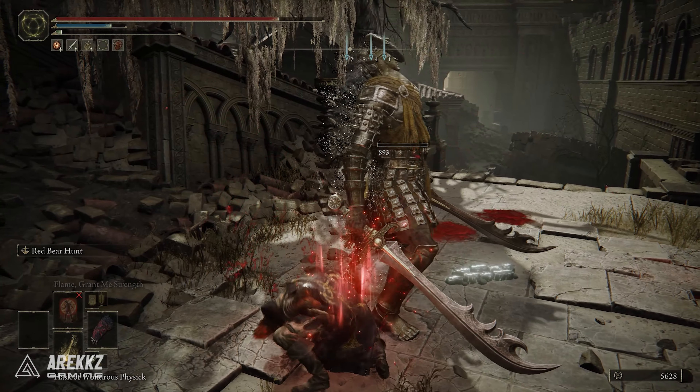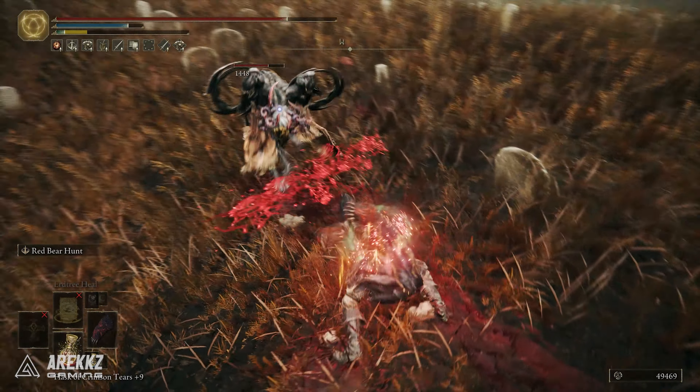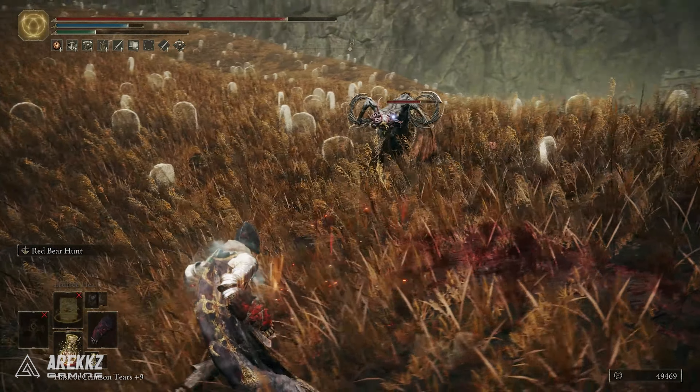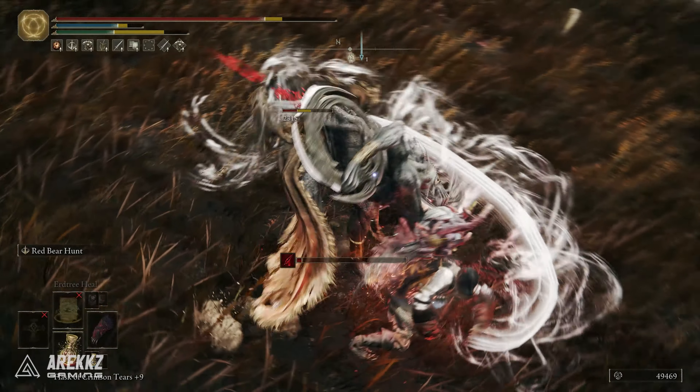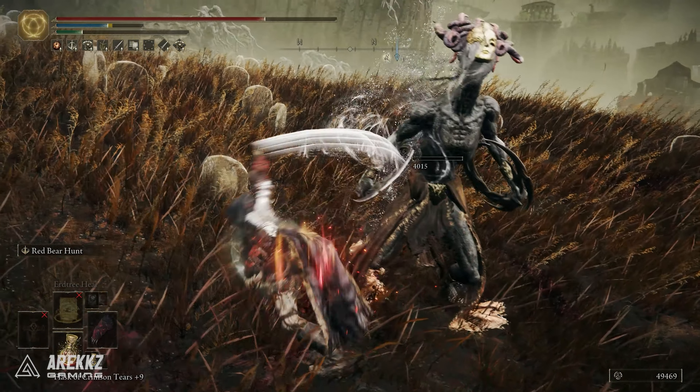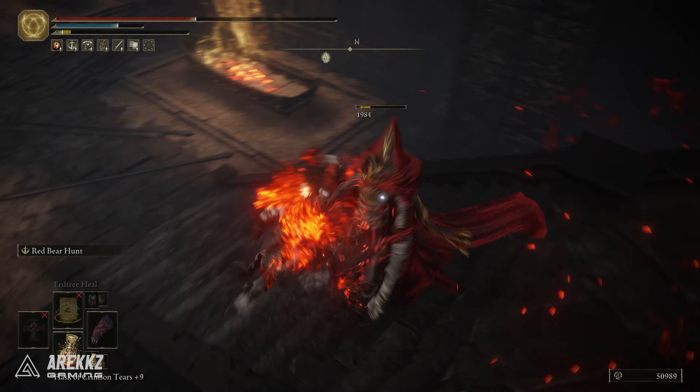We've tried this out and the massive swipes are slow but do deal good damage, especially when the bleed procs. To be honest this weapon is looking very impressive — it hits very fast, which seems to proc the bleed very quickly, and it can be made even easier if you slap on sigils that require successive hits like the Rotten Winged Sword. All in all, we highly recommend you grab this one and give it a go, not just because it's fun but also because it seems like it's pretty strong.